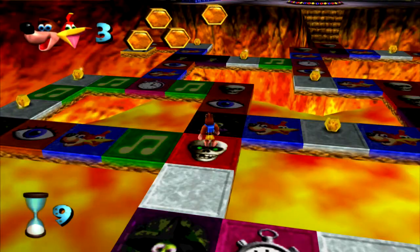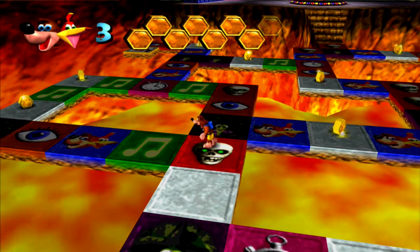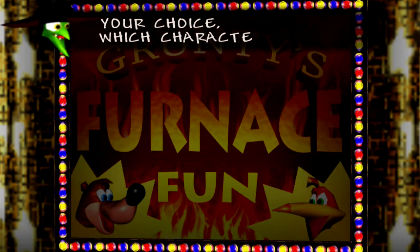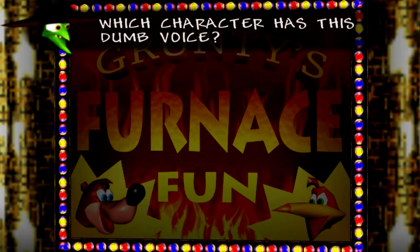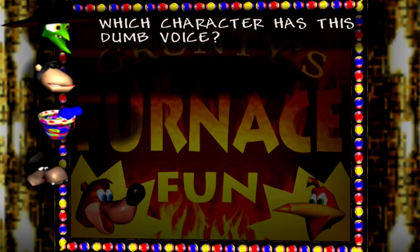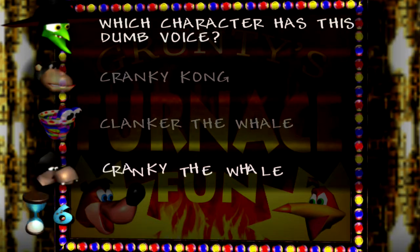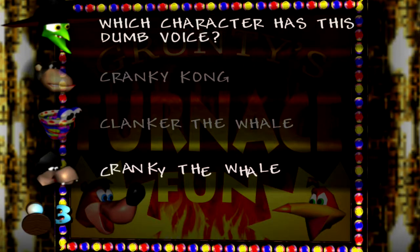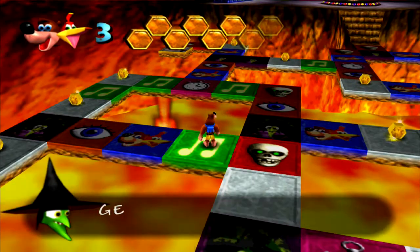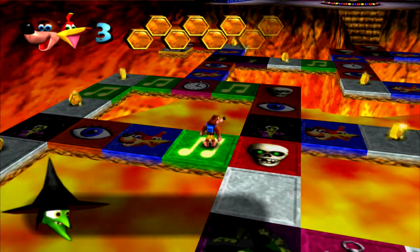'Listen up now, then make your choice — which character has this dumb voice?' Cranky the Whale, I think. Do we even know a Cranky the Whale? I don't even know. Do we meet a Cranky the Whale? 'Get more wrong — yes, that's the way. The crowds are happier today.' That was rough. 'Listen up now, then make your choice — which character has this dumb voice?' Slaper the Massive Whale, Nipper the Huge Crab, Tanktup the Giant Turtle — my best guess is Tanktup the Giant Turtle. That's for sure a guess.